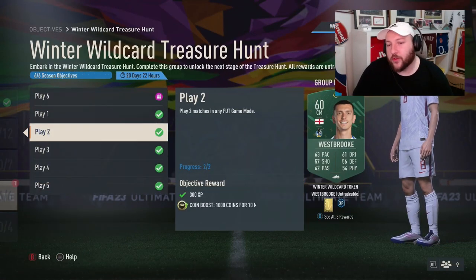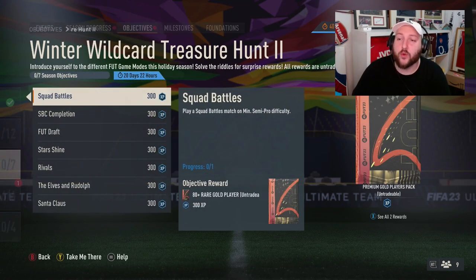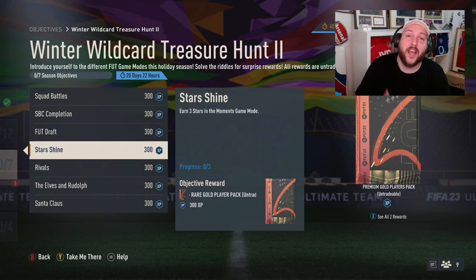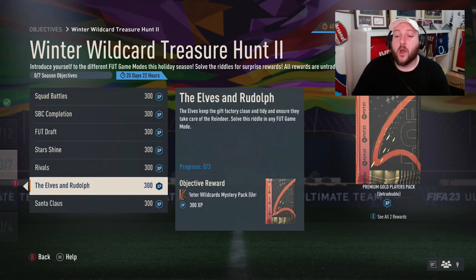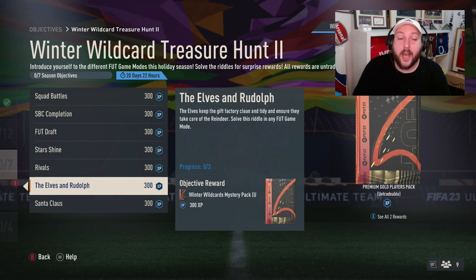We have completed plays one through six on the Winter Wildcard Treasure Hunt — there is a part two. The rest of this is quite straightforward. If you don't know what the foot star moments are, you earn three stars from any objective. I'm going to show you today how to complete the Elves, Rudolph, and Santa Claus objectives. For this one, we need to keep three clean sheets in separate matches, and for this one you need to get an assist with your right back.